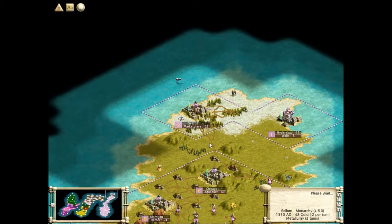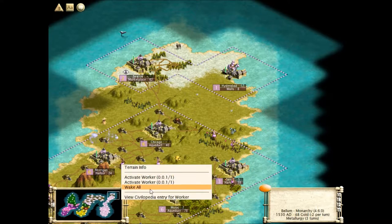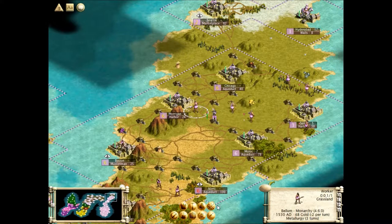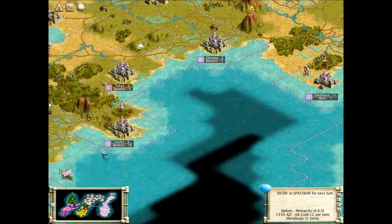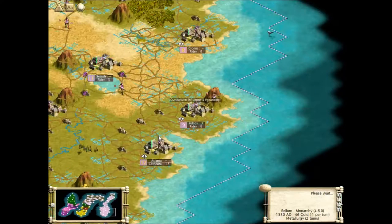Okay, fortify everyone. Should probably sequester a couple of guys for this task. You will not be building that today - you will be building a road to Hyderabad. There we go, just get in there. Six turns till Wall Street.